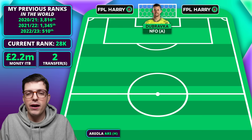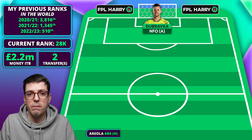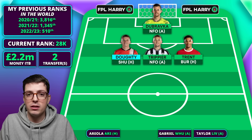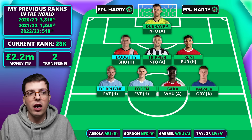Looking at my lineup for game week 24: I do plan on taking a minus four but not in goal. I'm still not certain Kaminski is worth it now that Areola has that game week 29 fixture guaranteed. Dubravka starts this week away at Forest — not ideal as I double up on Newcastle defence with Trippier also in my squad. In defence I plan to downgrade Porro to Doughty, freeing up money for the doubles in game weeks 25 and 28. In midfield, the plan is Eze out for De Bruyne, giving me De Bruyne, Phil Foden, Bukayo Saka, and Cole Palmer — a pretty strong midfield.